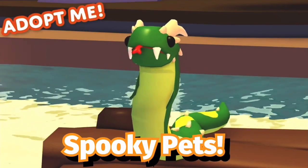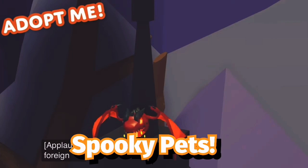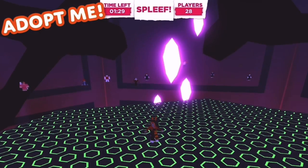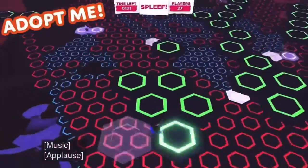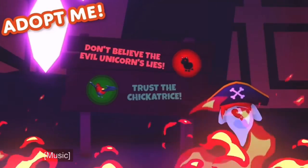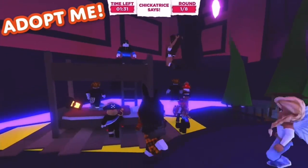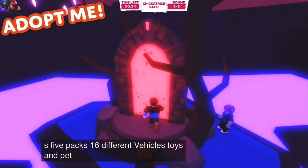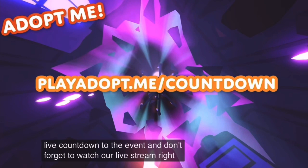Brand new spooky pets like a slug, a green snake — I love the evil snake, it reminds me of the evil uni — and a lion and goat. I love this dragon; this is going to be the next shadow dragon. And minigames where you're teleported and have to play obbies in order to get candy. Spleef is the name of one minigame, and there's also Don't Believe the Evil Unicorn's Lies — like a Simon Says or trivia. Six different vehicles, pet accessories filled all over. Oh my gosh guys, I'm so excited, I cannot wait to bring you more. We'll be right back.